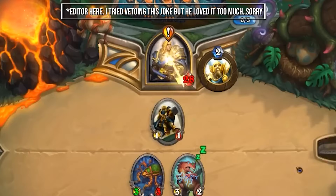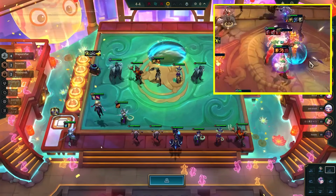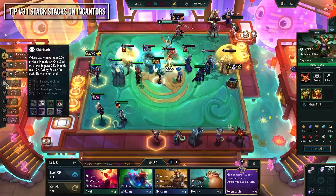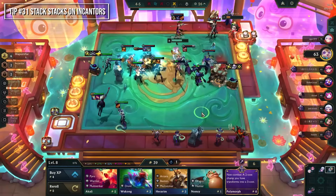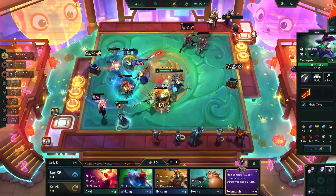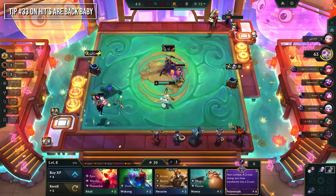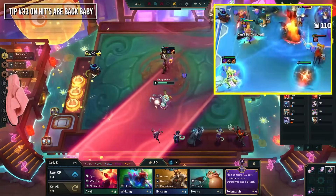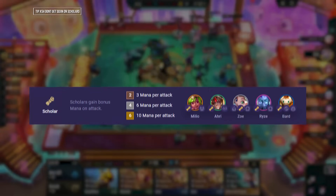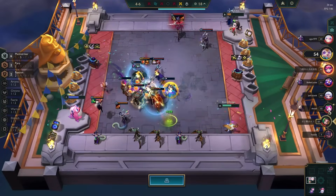In TFT, Hunters gain attack damage and reset after their first takedown, so scout opponents to find their weakest tank and focus it down with all your Hunters. Enchanters love getting stacks, so stacking items like Rageblade are great to help them auto-attack and cast faster — Rageblade is probably one of the better Enchanter items, especially on Cassiopeia. The 2-Enchanter buff is also a great splash trait since it gives 10 AP to your whole team. Scholars have built-in Spirit Shoujin from their trait, so don't build additional Shoujins on your Scholar — build ability power instead.